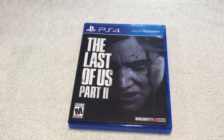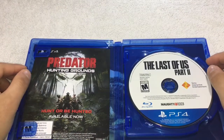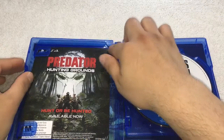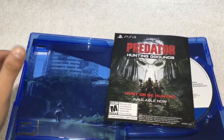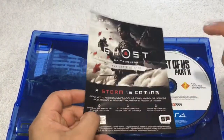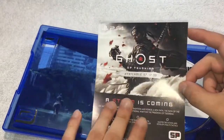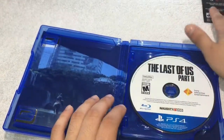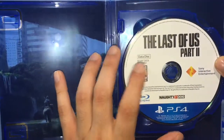Alright guys, here it is — the Last of Us Part 2. Let's open it up. So first we get an advertisement for Predator Hunting Grounds — never been a fan of Predator so I might not get that. On the back we have Ghost of Tsushima. This game I do plan to get myself, and when it comes out I will unbox it, so I'm super excited about that game.